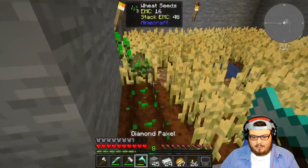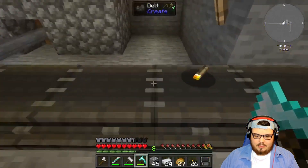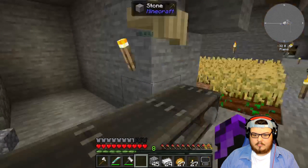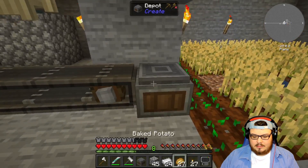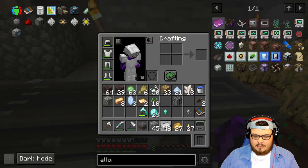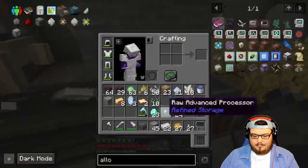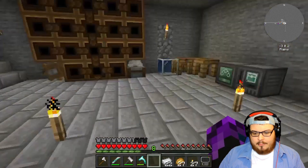You know what, I'm going to move my farm because I want to make this process a little bit bigger. Let's put the depot station here. Now I should be able to put that there — nope, it's not going to work that way. I was hoping I could do that, but all right, we've got those making there. I'll go ahead and make these up and I'll be right back.